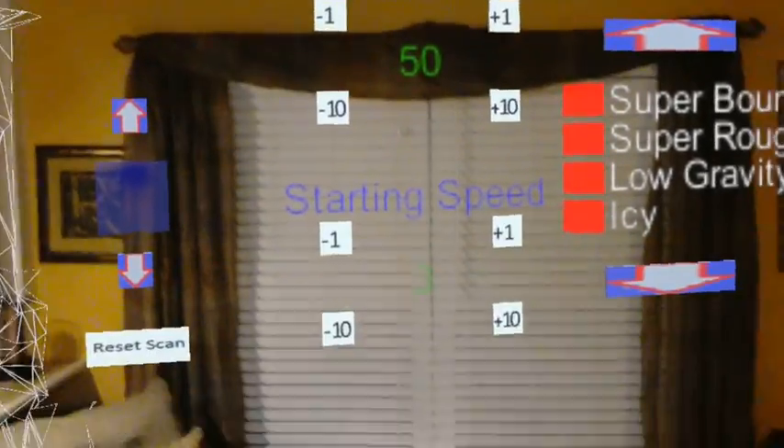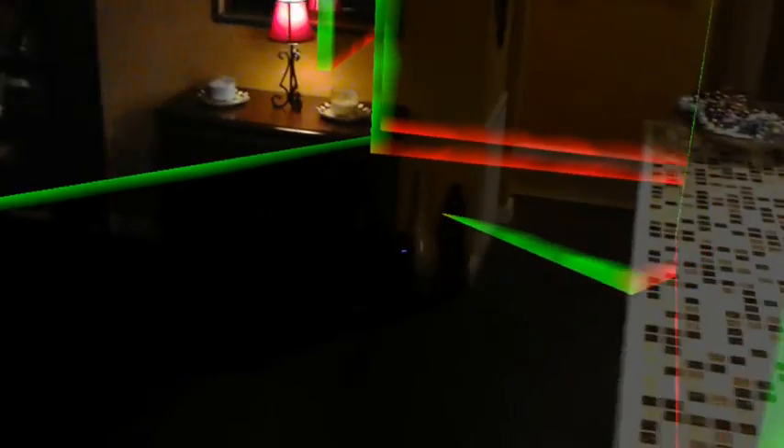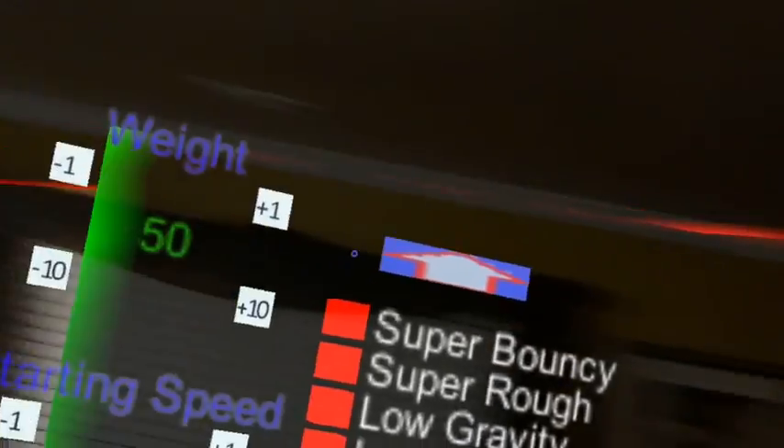Okay, it looks like physics settings. They're using the plane finding and it's pretty much doing what it always does in my house — crooked floors and the wall looks tilted — but that's not what my house actually looks like.